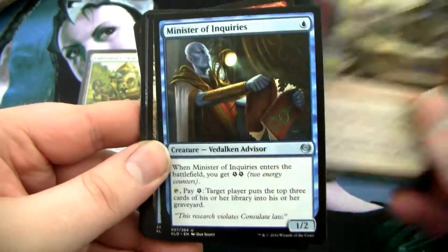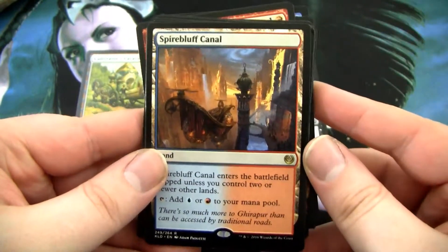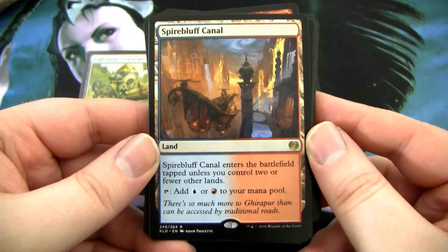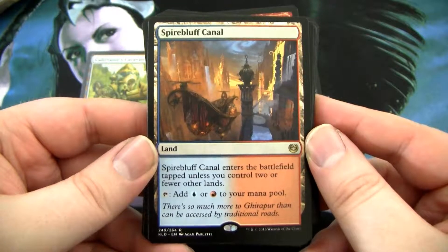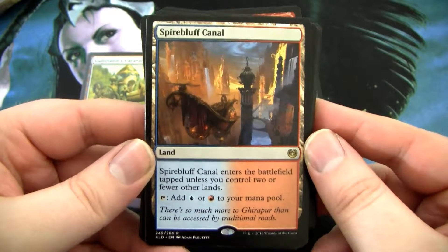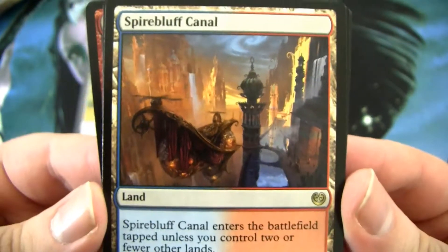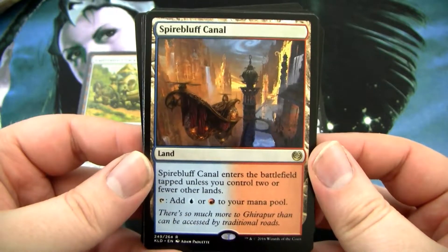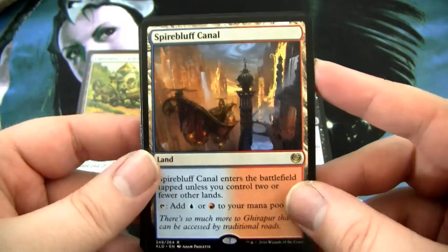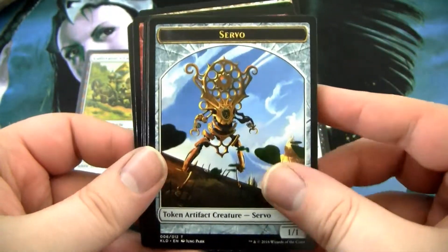Start your engines. Minister of Inquiries. And our rare is Spire Bluff Canal — nice! This is one of the new Fastlands from Kaladesh. It enters the battlefield tapped unless you control two or fewer other lands. You can tap to add a red or a blue. I really love these new lands. They're sweet. And I got a really sweet-looking forest and a Servo token.